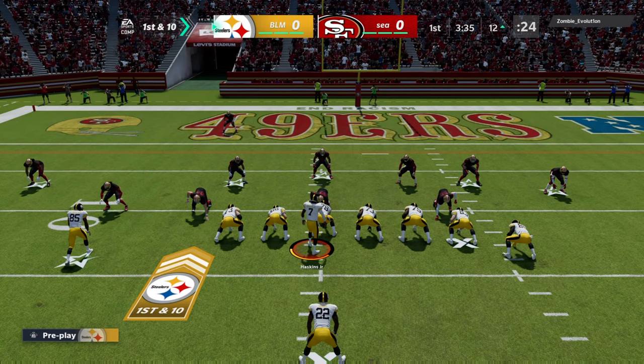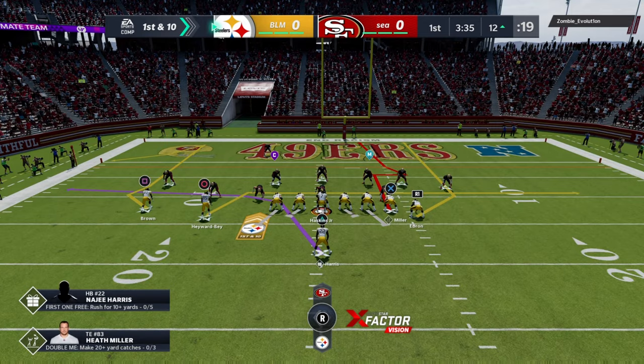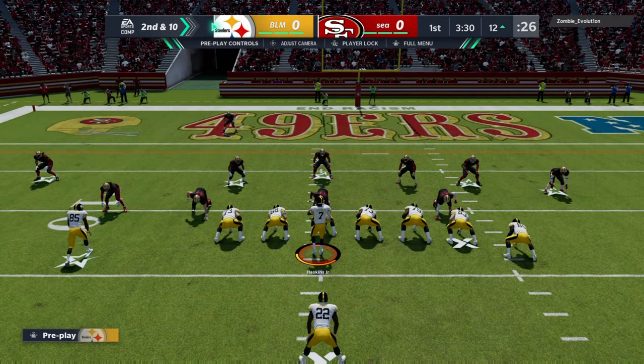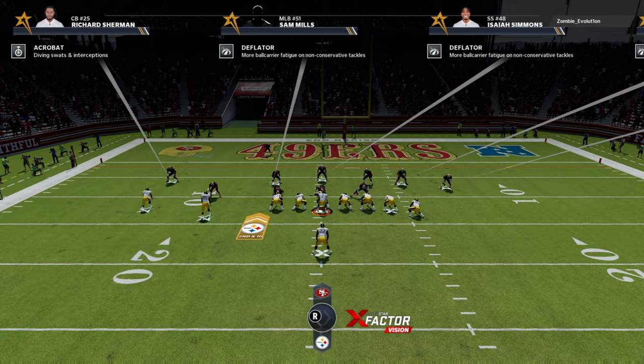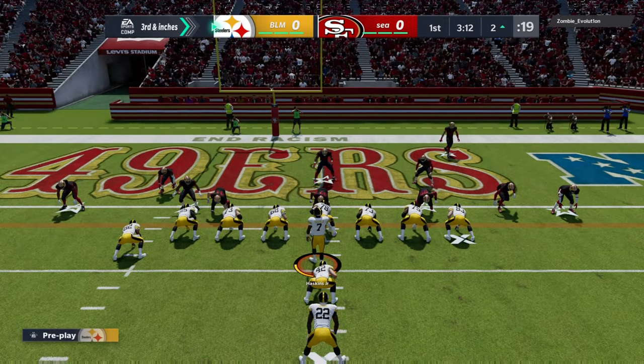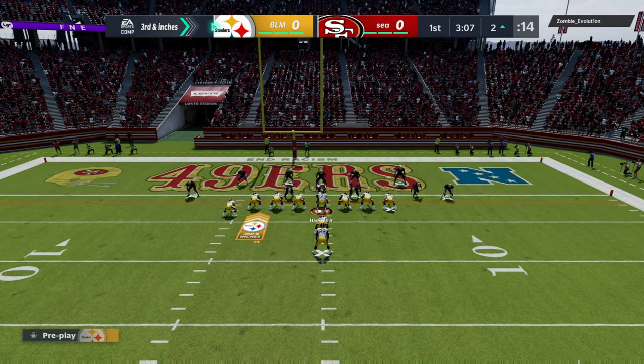For the gameplay, we have Dwayne Haskins as our quarterback. I'm pretty sure this guy is very confused on why he saw Big Ben in the beginning and now sees Haskins on the field. We want to try and get a dub with Haskins. We give it to Najee — it's a drop though. We're obviously going to be passing the ball, but we don't want to pass too much because Haskins' stats are not good at all. We want to do some complementary football — if the running lanes are there, I'm gonna take them.